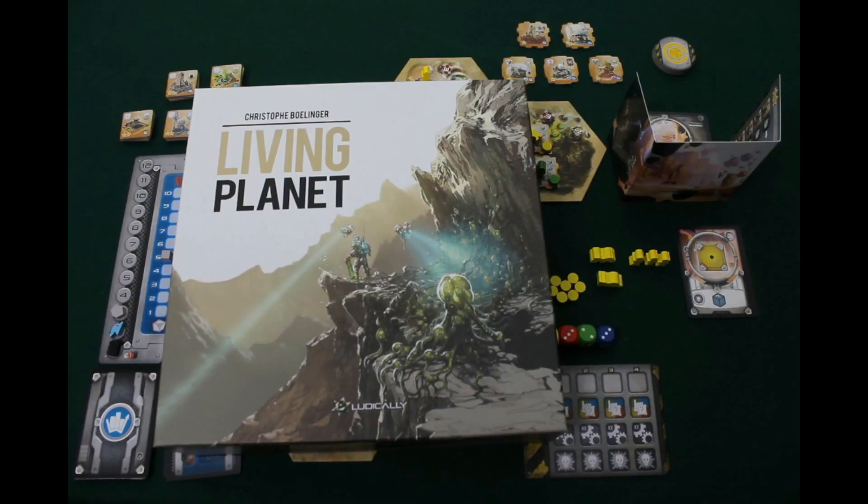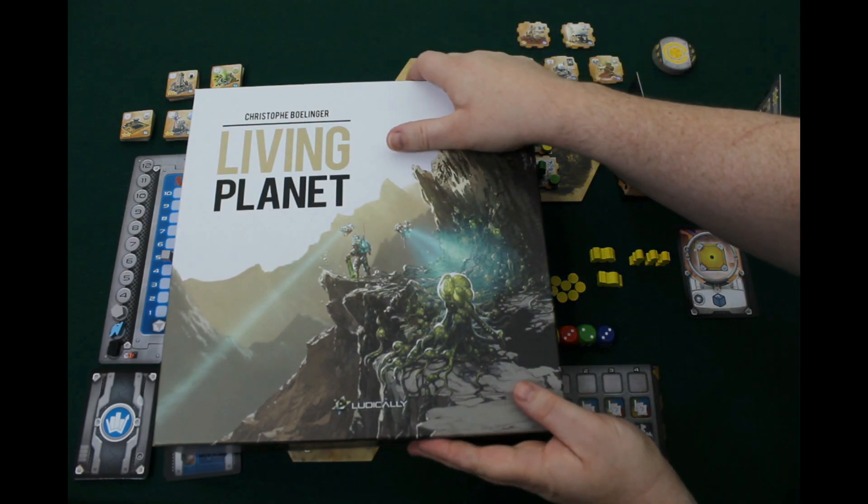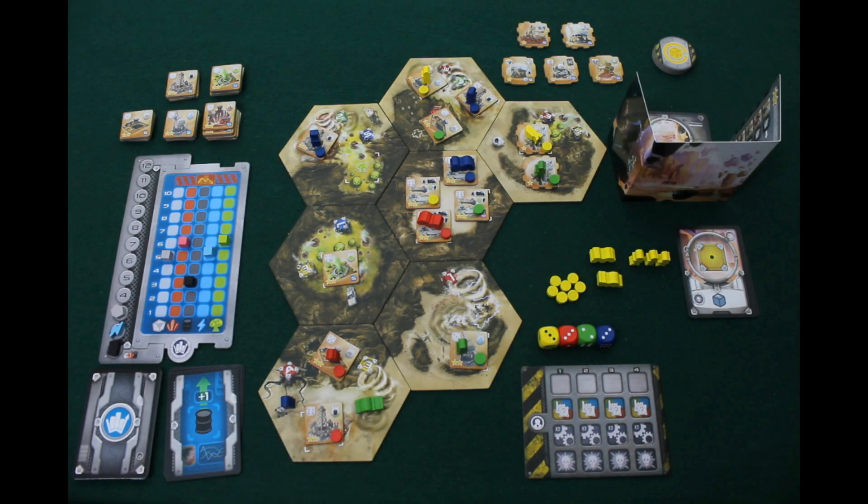Hello and welcome to this Game Pit Pit Stop overview of Living Planet, designed by Christophe Bollinger, published by Ludically for two to four players taking 90 minutes to two hours to play. Living Planet is about just that — a living planet. It is far in the future; Earth has been stripped barren and humans have found other places to live.